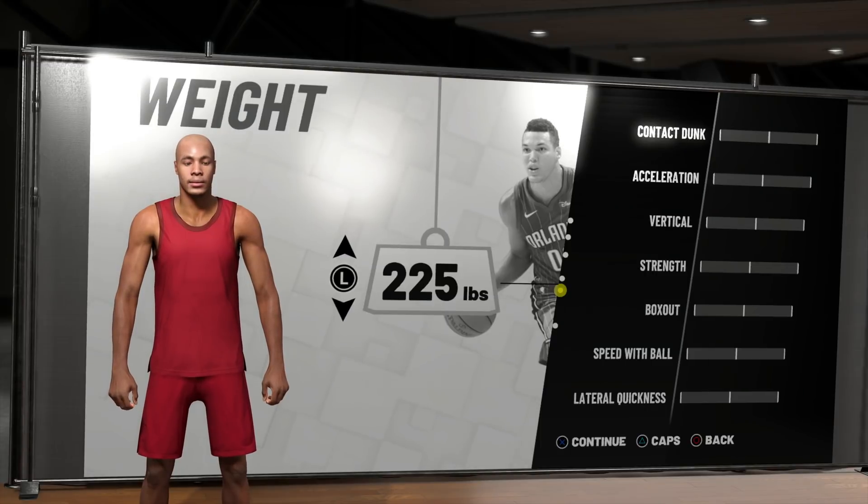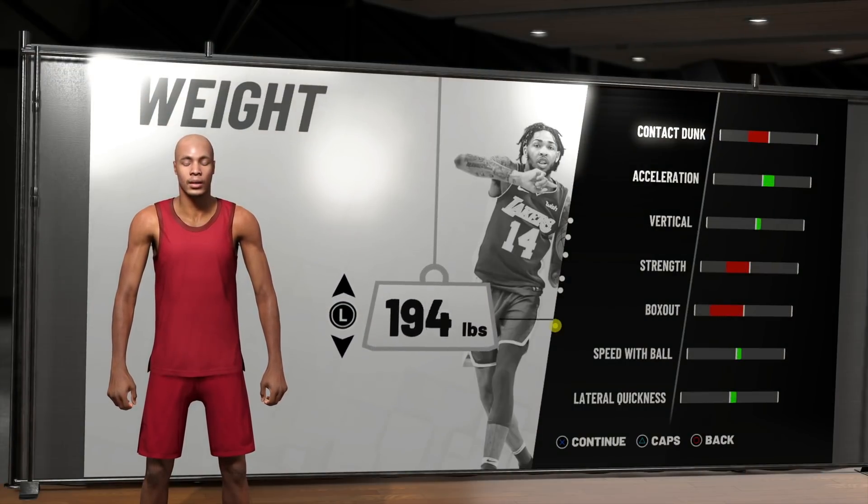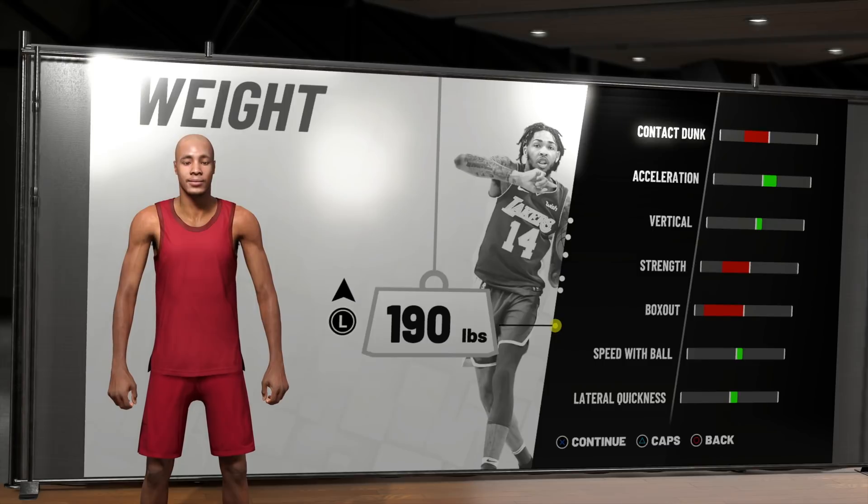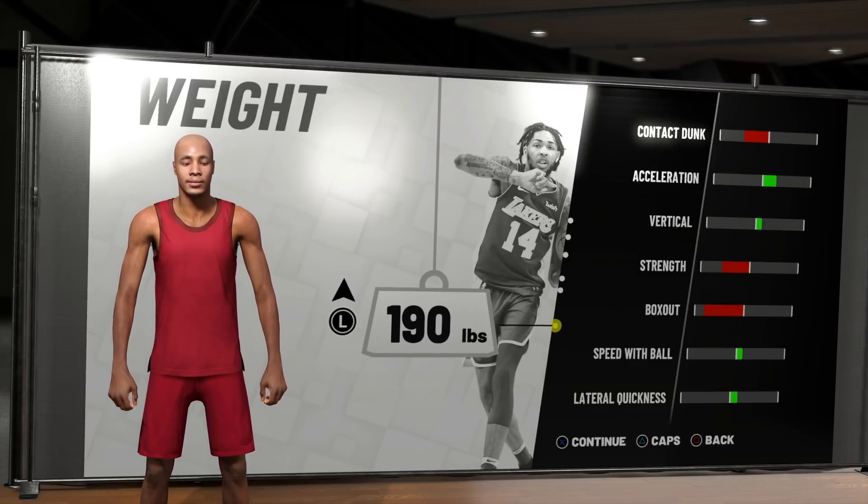The next important part is weight. The worst thing you can do in 2K is maximize your weight if you don't need it. We're not going to be a defensive ball hound — no contact dunk, no strength needed. So I'm minimizing the weight, which gives us a little boost in speed with ball, lateral quickness, vertical, and acceleration. We don't need strength or box-out for this build since we're not slashers. We went with 190 pounds.